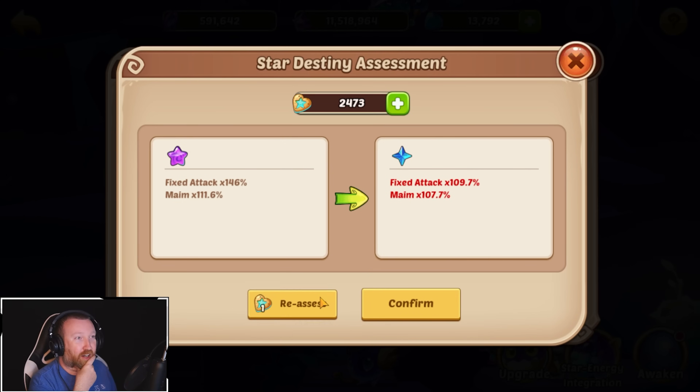Imagine skipping past an A tier on a real account — oh my god, that would be so bad. If we skip past it here, I'm not going to be devastated. That would be okay, trust me.